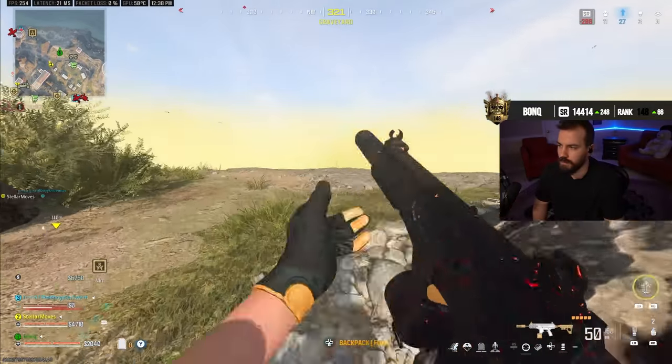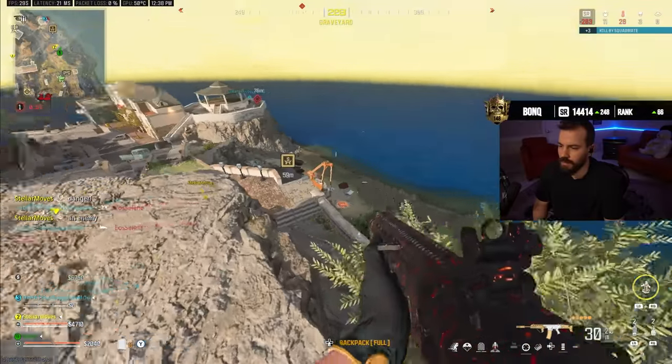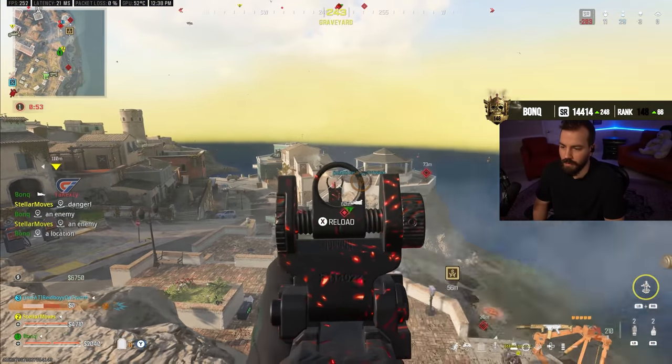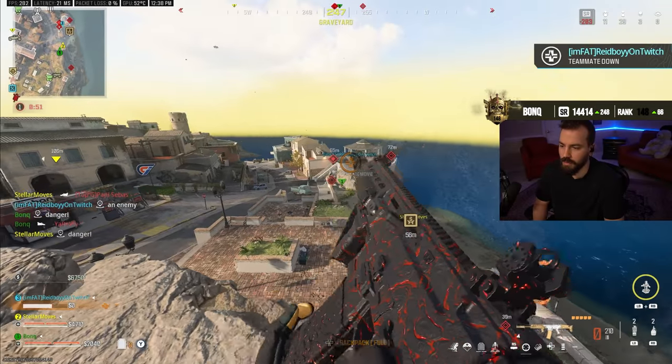My teammate called to wipe this to eight — meaning eight teams remaining in the lobby. Once you get to eight teams remaining, each kill and assist is worth more points. You want to eliminate as many squads as you can down to eight to maximize your points per kill and assist. You also want to shoot as many people as possible to get as many assists as you can — even hitting someone once before they die to another team gets you an assist.